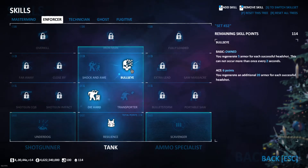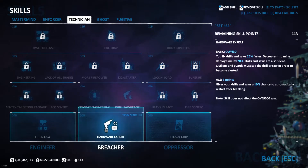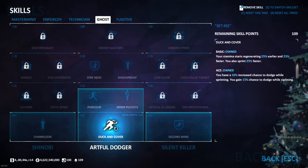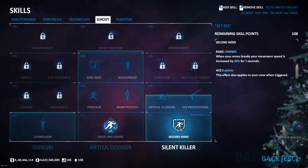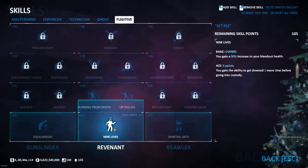We are going to be wanting to get Bullseye for armour gating and Hardware Expert Basic as well to be able to fix drills faster, and Ducking Cover Aced this time as Hacker is a dodge deck, so the 10% increased chance of dodge while sprinting is actually useful. We are also going to be wanting to get 2nd Wind and Optical Illusions to be targeted less, and 9 Lives Aced.